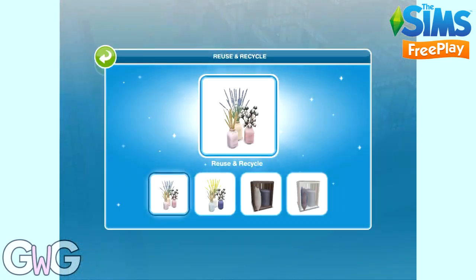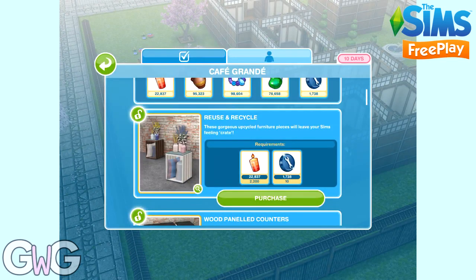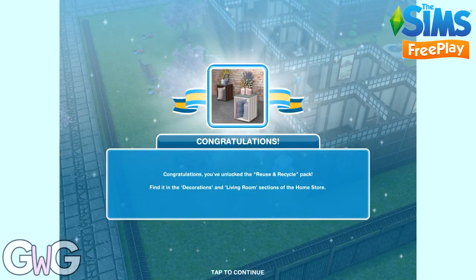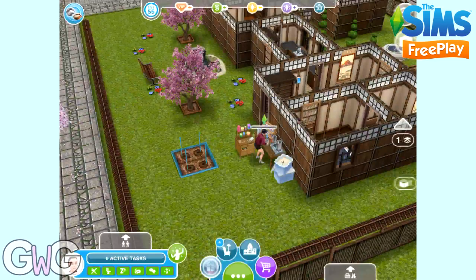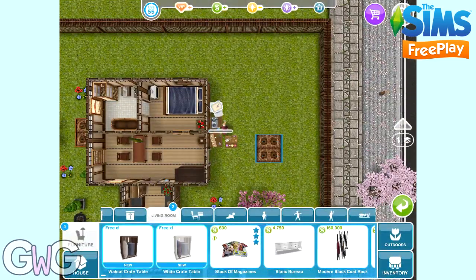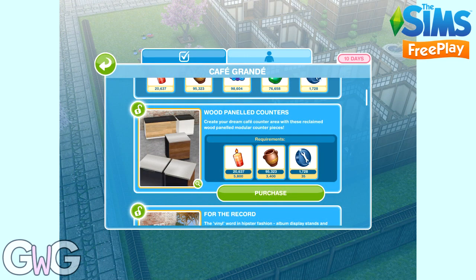Next is the reuse and recycle pack — there are some nice items here too. These can be found in the decorations and living room sections. In the living room section you can find the crate tables, and in the decoration section we can find the bottled sprigs, which are really nice flowery decorations.